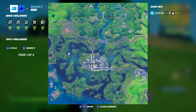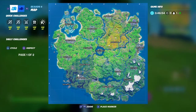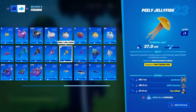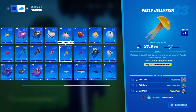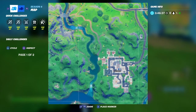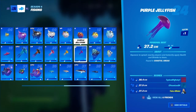The peely jellyfish requires a pro fishing rod. If you notice, the pro fishing rod has a banana on top — and the peely jellyfish is yellow, just like Peely — so using a pro rod gives you a better chance. Head to Lazy Lake with your pro fishing rod and you should be able to scoop it up.